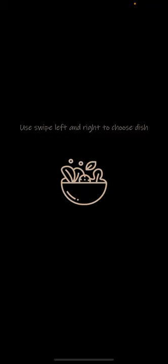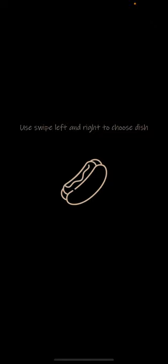Use swipe left and right to choose dish, swipe down to choose salad. You actually unlock all the dishes if you have completed a few levels successfully.